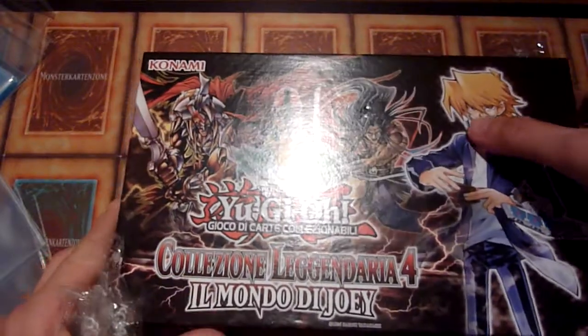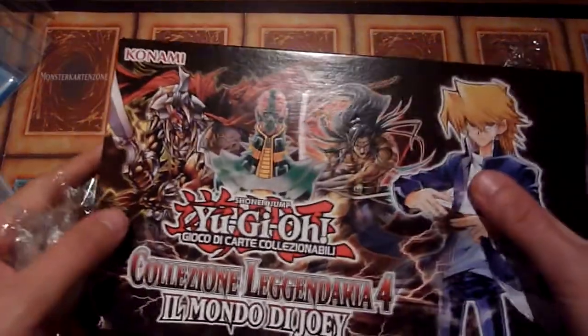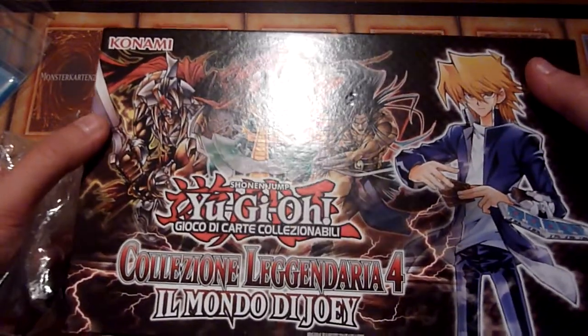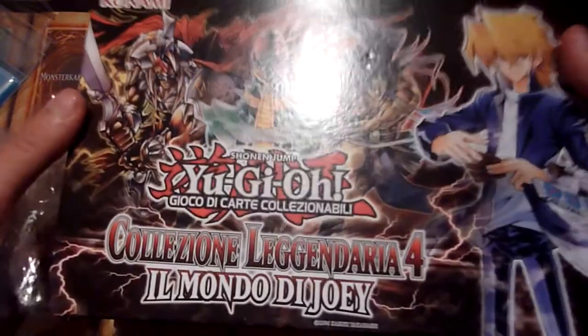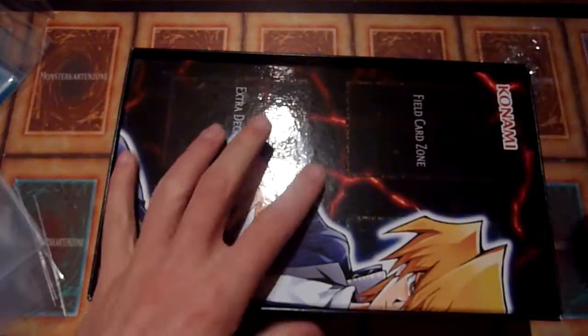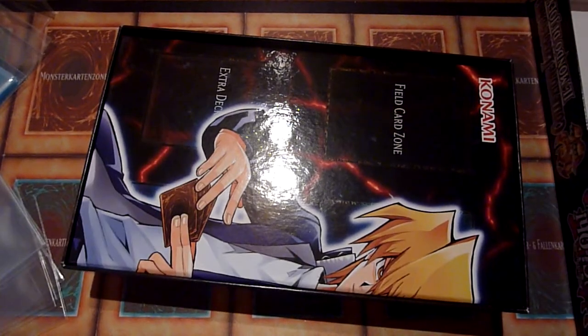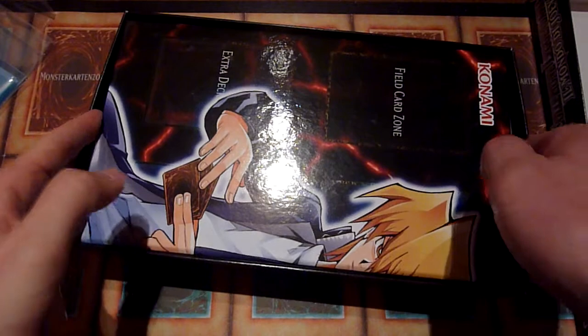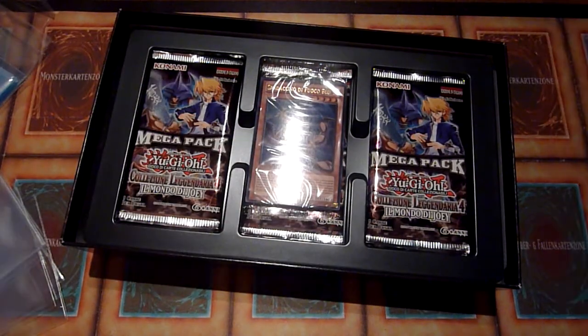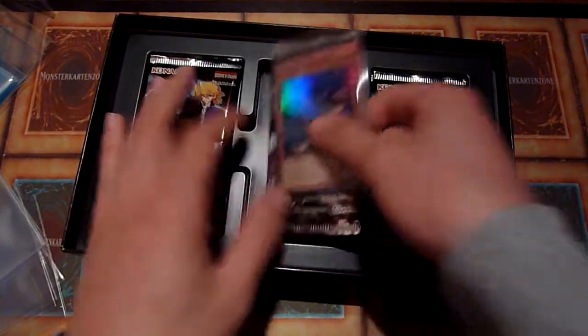When I unboxed those legendary collections — I got five of them — I mentioned that they were sold to me as being damaged, and I couldn't see any damages on the first glance. Now there are some small ones, like this one has a bit of damage at the back, but that's not a problem for me because the cards should be intact, just like this one over here. There's a little hole, so that's why I'm opening this one first, but the packs should be very nice and intact.